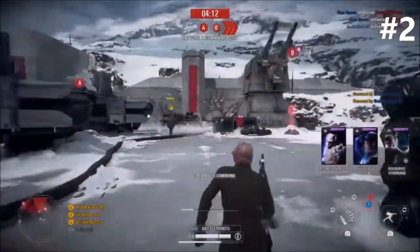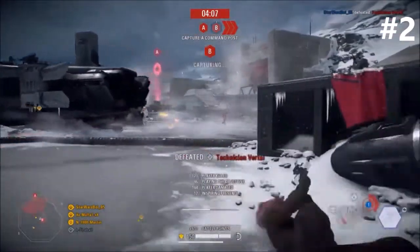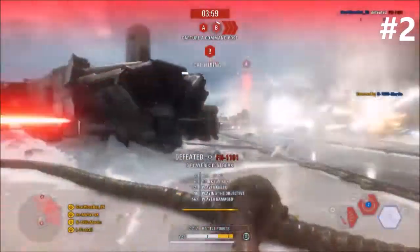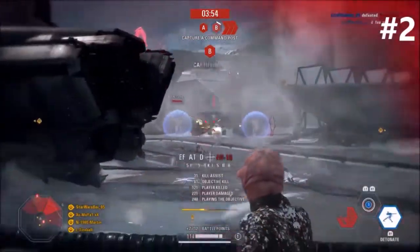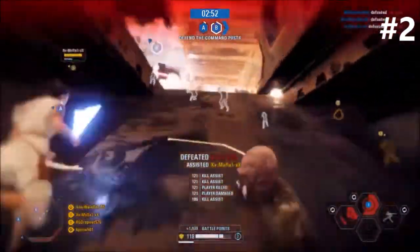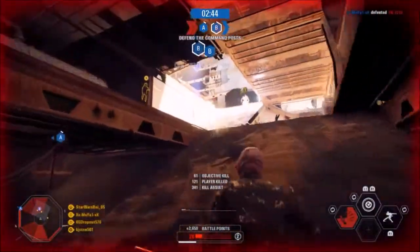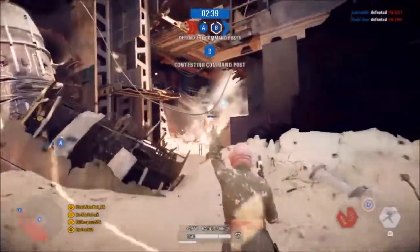We're down to our number two spot, and this is obviously the SC-44C. If I'm thinking about overpowered guns in Battlefront 2, this is definitely it. This thing melts people, and if you get good continuous headshots, they will be dead instantly. This gun is super good, super powerful, and I just love using it. Everything about this gun is stunning. However, even though I think this gun is ridiculously overpowered and super good, there is one gun that I recently started using that I think is better.